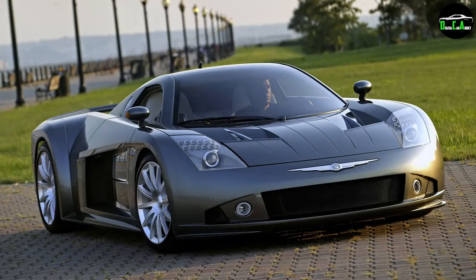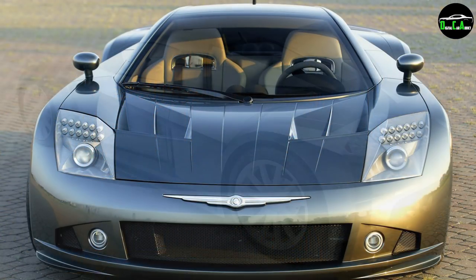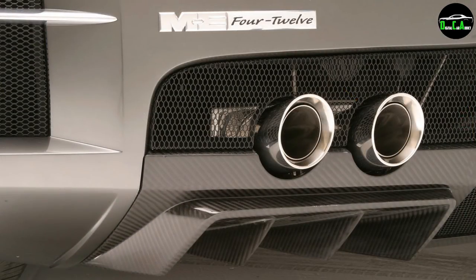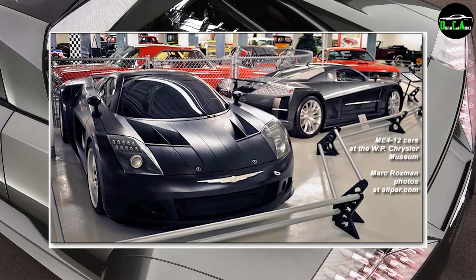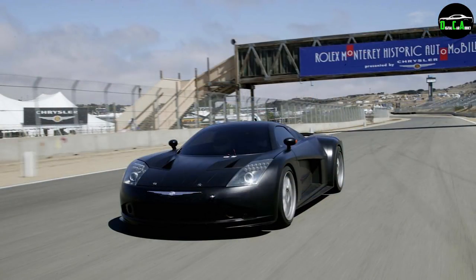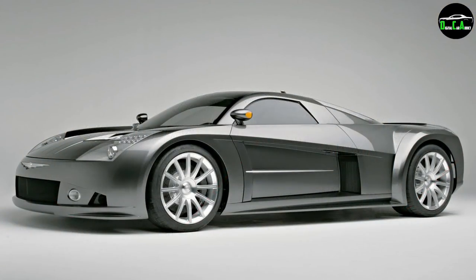Moving on to number 2, the Chrysler ME 412. I absolutely love the styling of this car — it is very unique and different from most mid-engine car designs, with the extremely wide back-end and a crazy power plant. To understand its name: ME stands for mid-engined, and 412 stands for 4 turbos and 12 cylinders. So yes, this car had a V12 with 4 turbos, which is just nuts. They made two of these cars — it was just a concept, with the show car and a test mule that actually ran and drove. The car was estimated to reach a top speed of 248 miles an hour, which was a crazy claim for 2004. This would be a great addition to GTA and would be the first Shyster-branded supercar — I think that would be super cool.